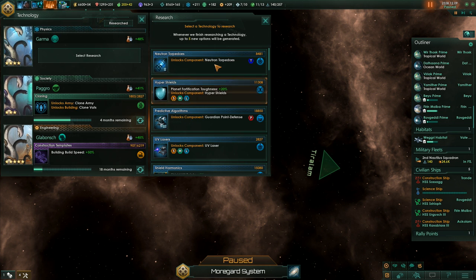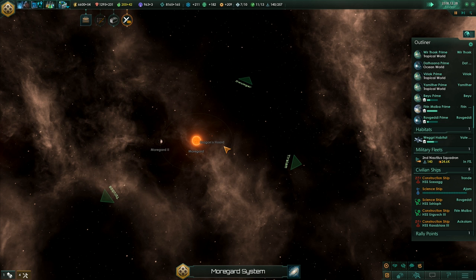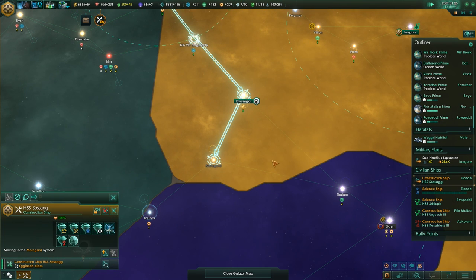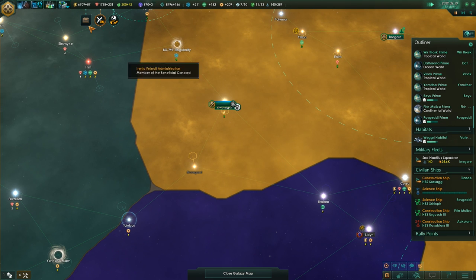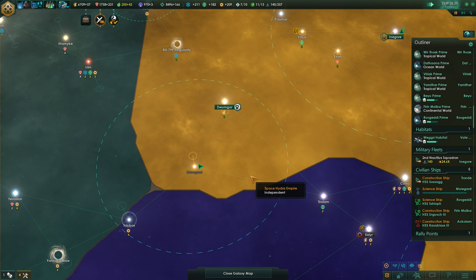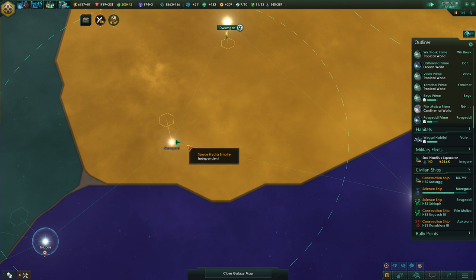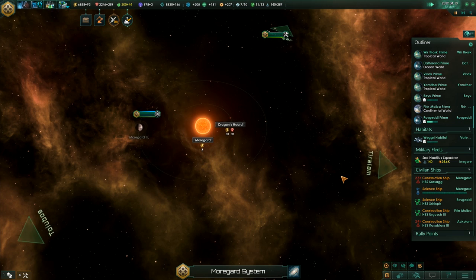Proton torpedoes — not going to use them, but it was the cheapest research available. Are we there yet? Give me the dragon's horde. Send the construction ship right away — that should be 30 minerals and 30 energy as far as I remember. And then eventually we'll get one of the two events. One of the options is unhatched dragon egg. There we go — 30 energy and 30 minerals, very nice.